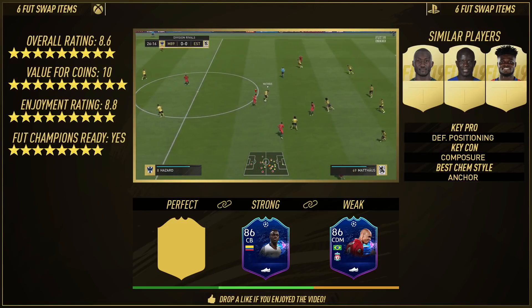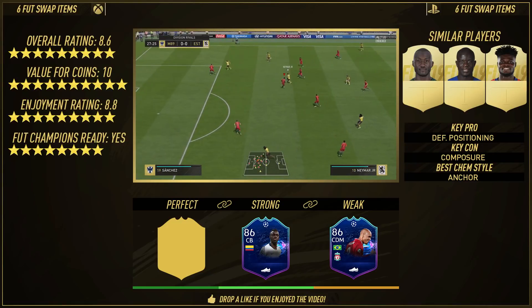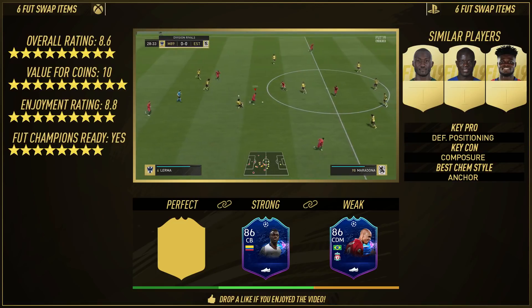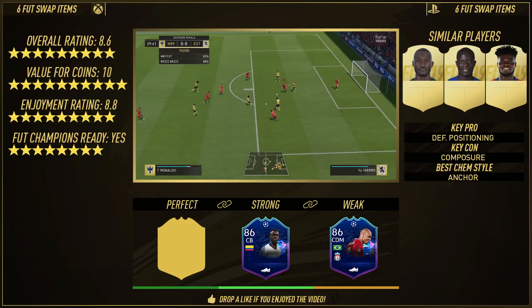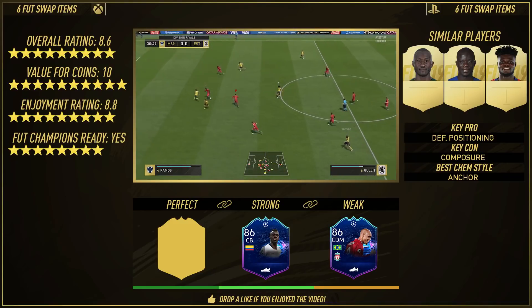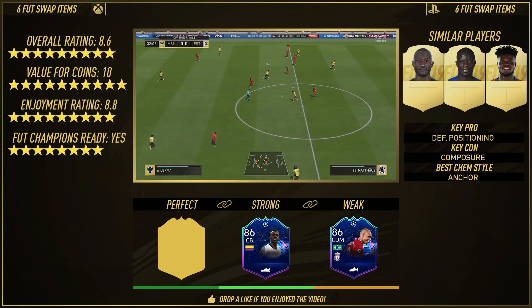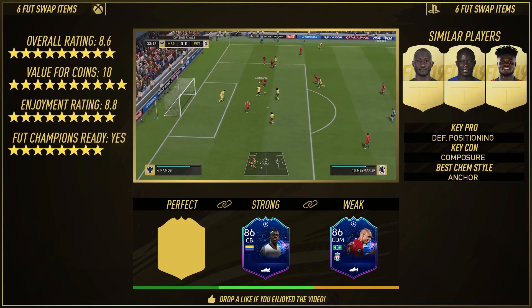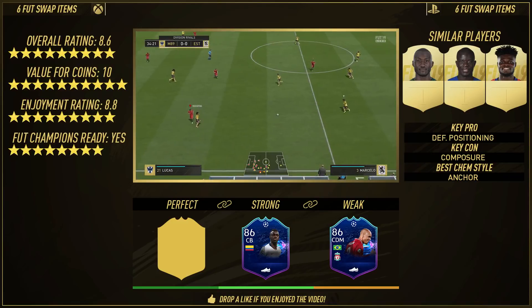In terms of similar players, we have Jill Vojie, Karnsey, and Thomas Pardy. The key pro of the card is his defensive positioning — medium to high work rates are so good for a CDM; his interceptions, stamina, marking, slide tackle, and stand tackle are all sensational. The key con is that composure — you've got to get rid of the ball the second you get it, which I don't always like in my CDMs. For best chem style, I recommend the anchor, as it improves pace, defending, and physical — enhancing what he already excels at.